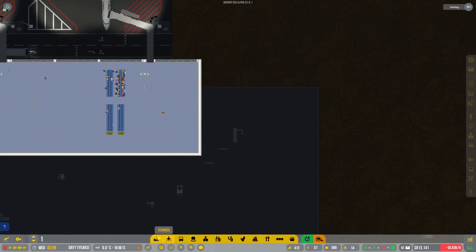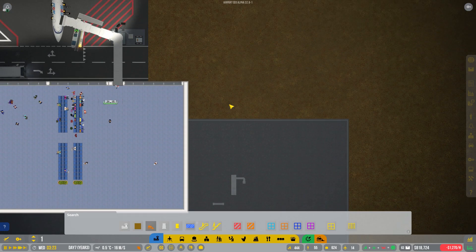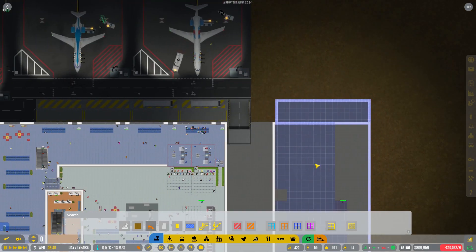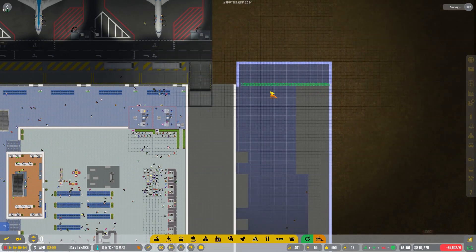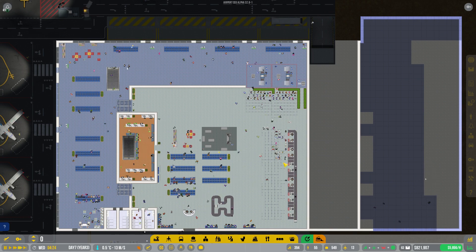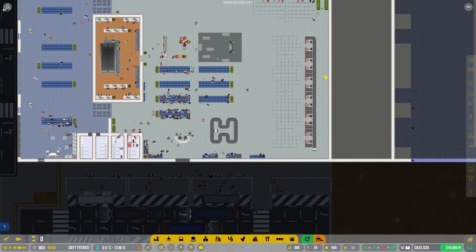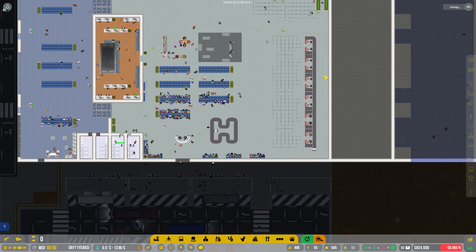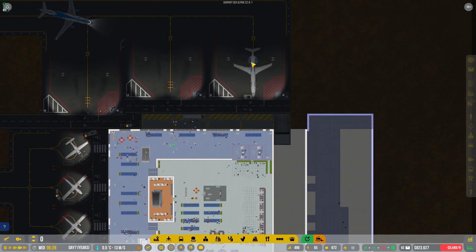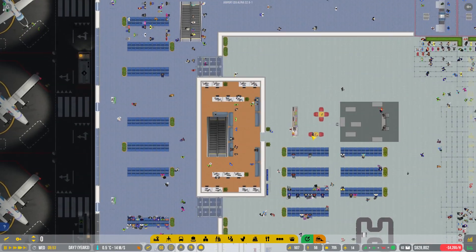I can expand the terminal here but I can't build on that floor, so I'll have to go downstairs and build this entire section so I can build on top of it. Looking at the check-in desks - the game kind of wants you to have one per stand but you really don't need that many. I've got seven small stands and three large stands but only six check-in desks, and that's working well.